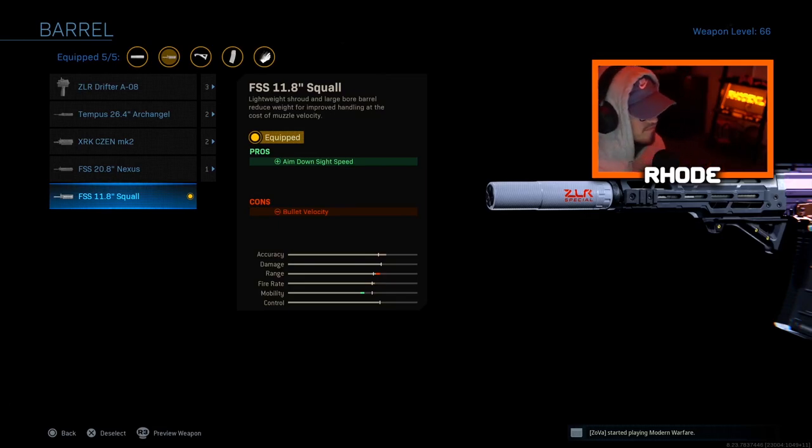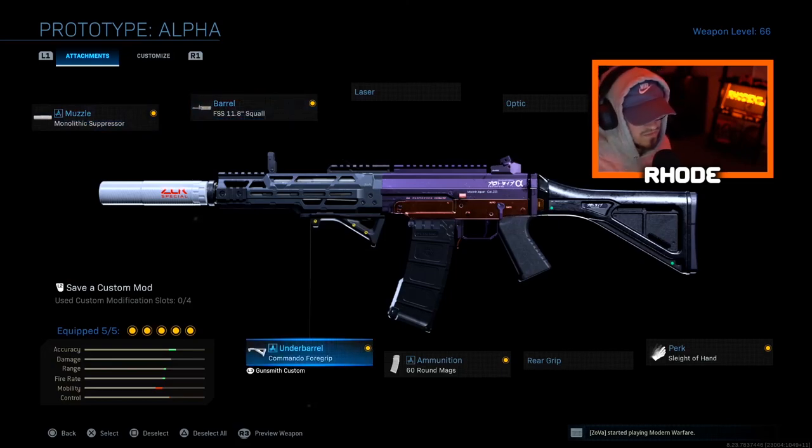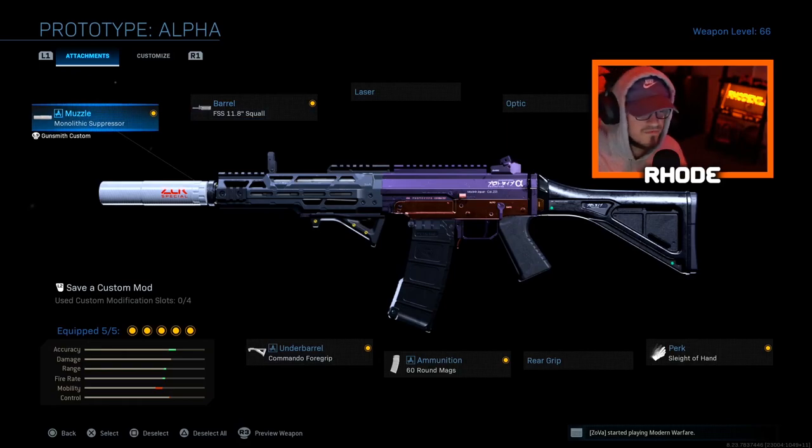The only thing it affects is the range, and you get better ADS speed, so it's not a bad barrel at all. You unlock this by getting three point-blank kills in five separate matches — that's how you unlock this barrel. If you check the barrels for the Growl, you can scroll down and it'll show you that. That is the new 11.8 Squall barrel. Let me know what you think. It does change the iron sights, so you do not get the Archangel iron sights sadly.